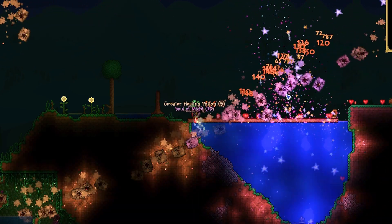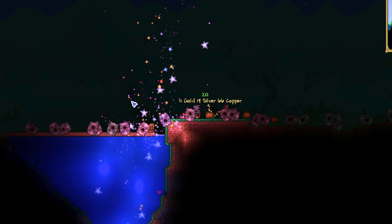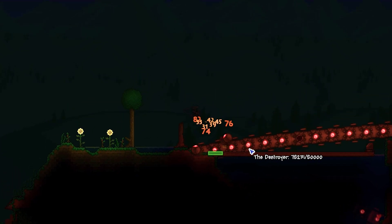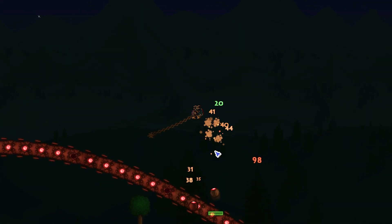When it comes to weapons, some of the easiest weapons you could use against the Destroyer are going to be the Breaker Blade, the Clockwork Assault Rifle, and the Laser Rifle. Of course, these drop from the Wall of Flesh, but they are very applicable against the Destroyer regardless. I would say those weapons represent the base floor of what you would want to use against it.